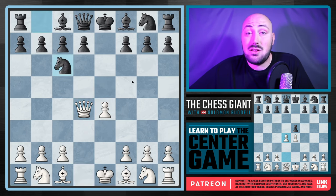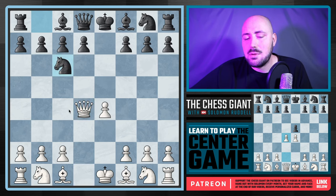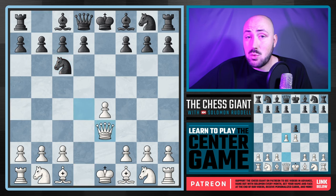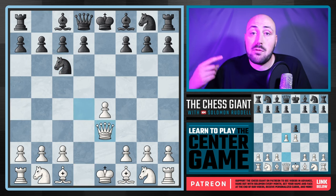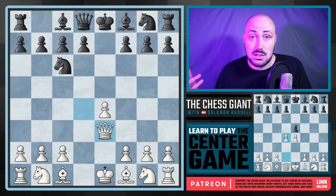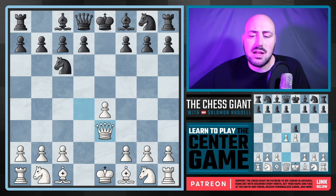Most of the time, black's just going to play Nc6 — this has played the large majority of games. It makes sense, right? Just get a tempo against that queen. There are a lot of different moves here that we see online: queen c4, queen a4, queen d3, queen d1, etc. In my opinion, the best move is queen e3, both in terms of how it performs and because the computer likes this move the most. Queen e3 is actually considered the Paulson attack.